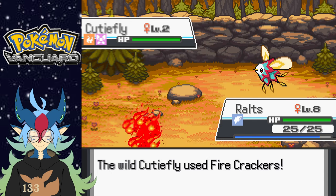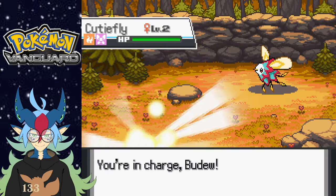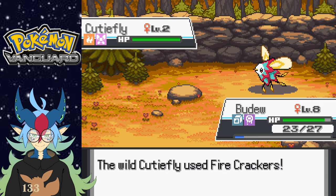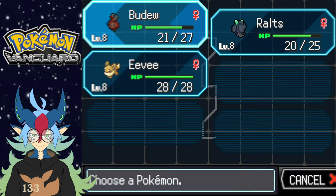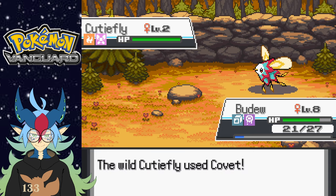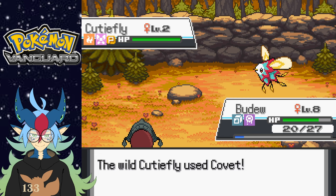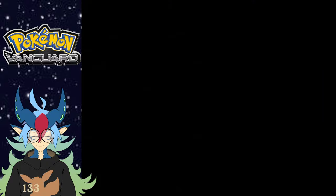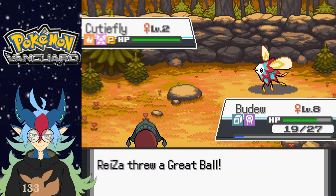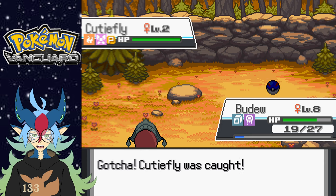I'm gonna try a Great Ball and see if I can capture it first try. Of course not. I feel like if I attack this thing it's gonna die, so I'm gonna go with Badu. I'm gonna go with Stun Spore instead. There you go, Stun Spore landed. Now I'm gonna throw a Pokeball because if I hit this thing it's definitely gonna die. Great Ball — there we go! Heck yeah!